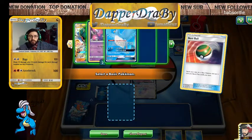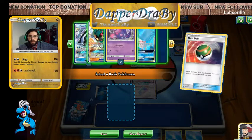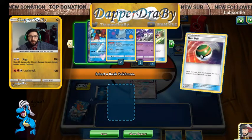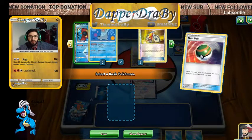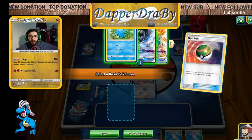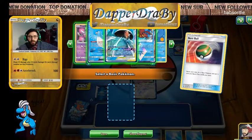We have a Poipole prized, a Wooper prized, and a Naganadel prized as well. Both Tapu Finis are prized — that's a little unfortunate that we can't grab a Fini right away. We do have Fini though. So what I want to do is probably grab a Naganadel Poipole here and get those out first. It's similar to a Malamar deck — you want to get your support out first. I think I'm going to Acrobike here.